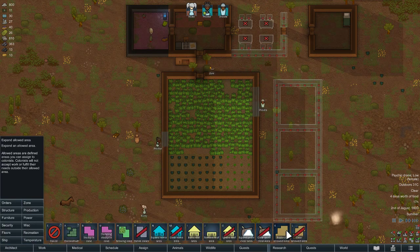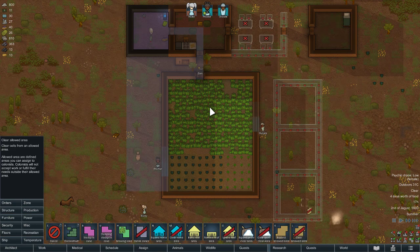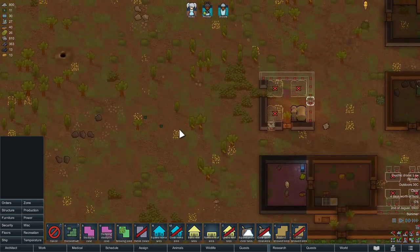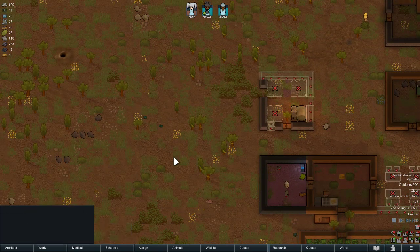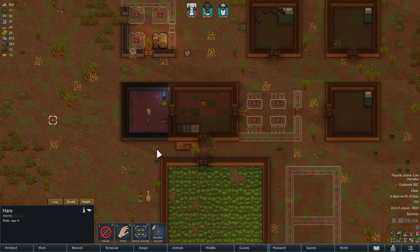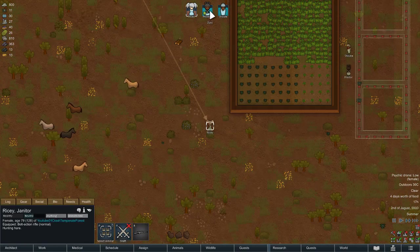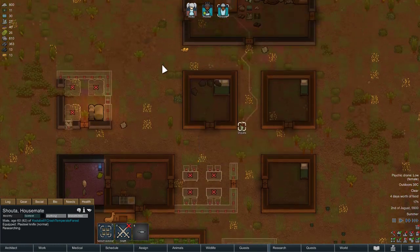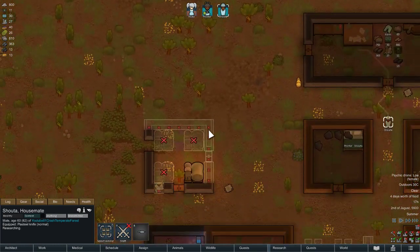Let me go ahead and clear this lane over here. I don't want them going near the entrance. He missed every shot — that's amazing. Building a roof and we can go ahead and continue this.